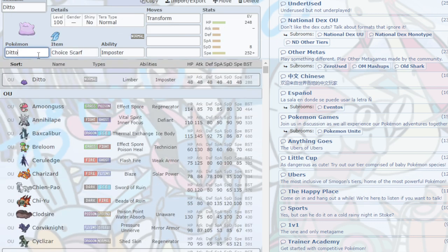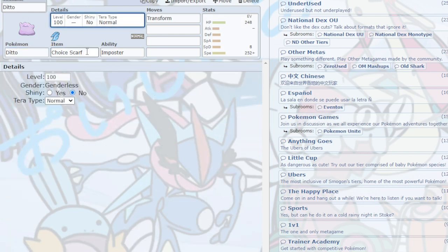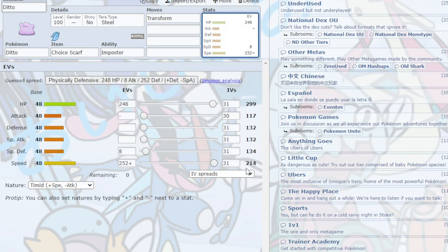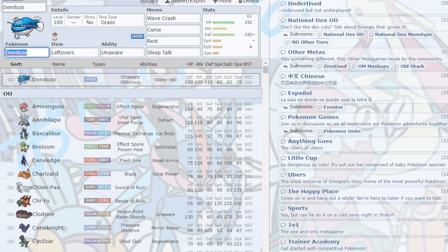Ditto is actually in the OU tier in this game — I'm shocked; it normally sits in a lower tier. There's not much to say about it. It's just Ditto. The Tera Steel is there in case you ever need a defensive option. Running Max Speed on it so that if for some reason you can't transform into a Pokemon, you have Timid Max Speed, and you can still Choice Scarf and then transform into the opponent's Pokemon.